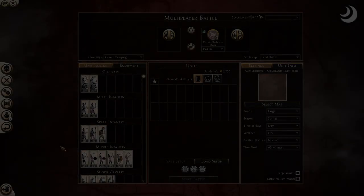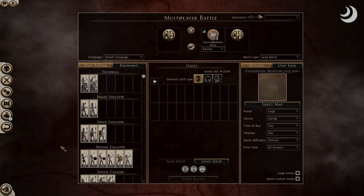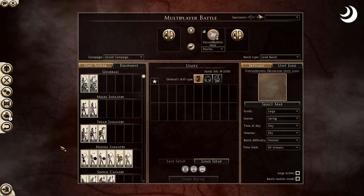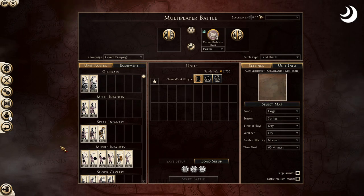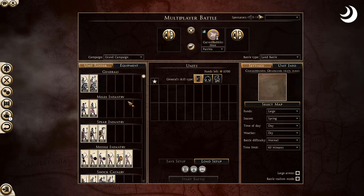Hello everybody, welcome in. Emperor Bubbles is here for another faction overview guide video. This time we're covering the Parthians — the bastards who destroyed the Romans in the desert — and today we're going to find out why they did.